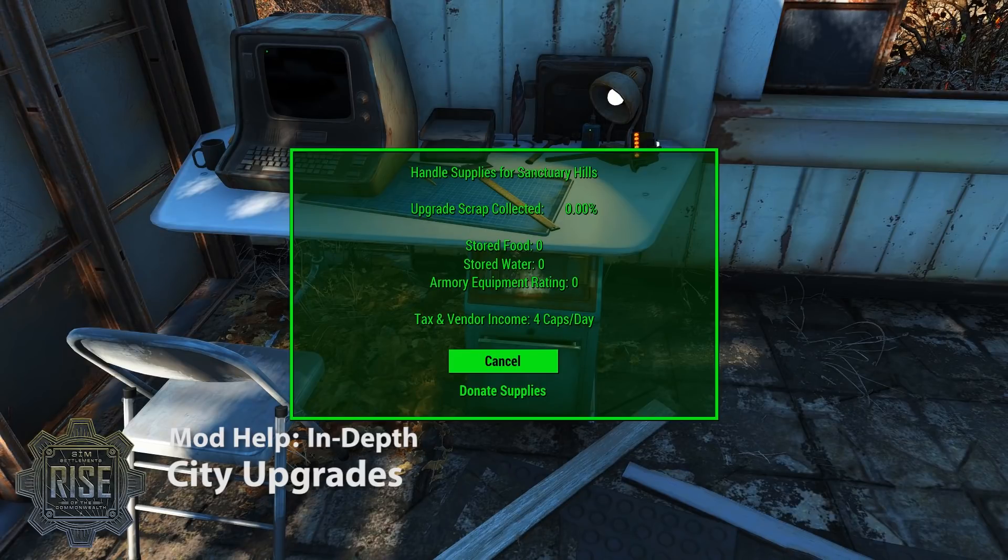The city requires a few things in order to upgrade. The first component is collecting enough scrap. They'll naturally do this over time by collecting scrap in the workbench like they do in the vanilla game. You can speed this process up by donating supplies — there's a lot of depth with that in the donate supply section — but just know that you can donate any junk and that upgrade scrap collected percentage will go up.